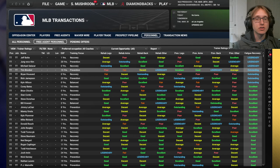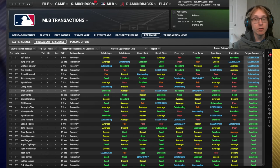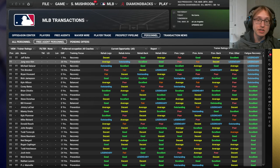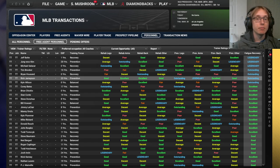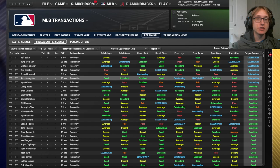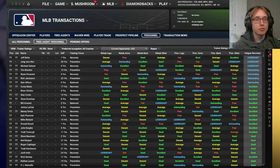The goal with trainers is to neutralize the most common types of injuries. Rick Jameson is generally the best trainer in live starts because he is legendary at preventing arm injuries, which are the most devastating and most probable for pitchers. He has very good fatigue recovery, is outstanding at preventing leg injuries, and back injuries tend to be less damaging overall. I prioritize for trainers: prevent arms, fatigue recovery, prevent legs, then prevent back and other, with rehab last.